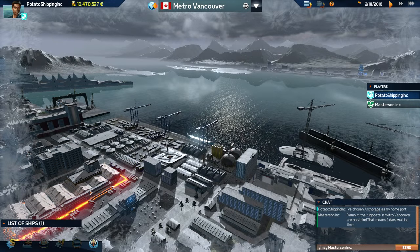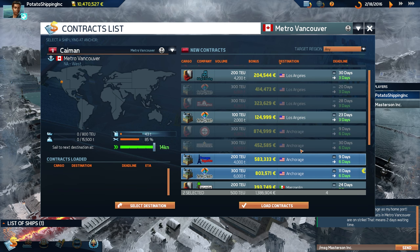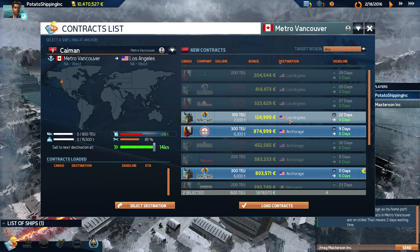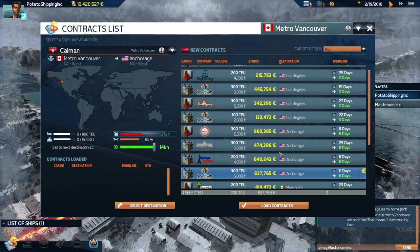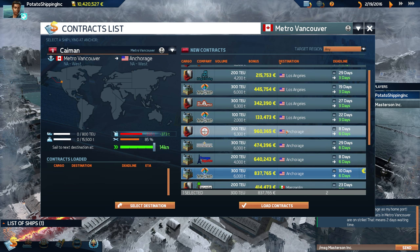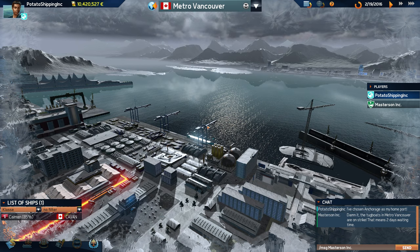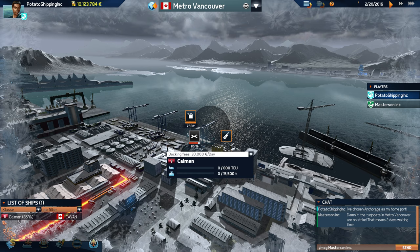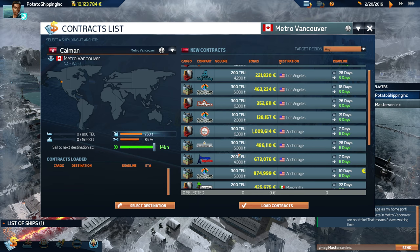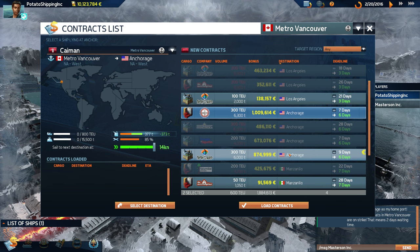Three contracts delivered — fantastic! There's nothing on the boat at the moment though. Maybe we should go back to Anchorage. We'll take some of the most expensive contracts. We can only get two to Anchorage, but that's okay. We need to fill up on fuel — a little bit of a pest but there we go, full of fuel. Anchorage it is — these two contracts should net us pretty much the most possible money.